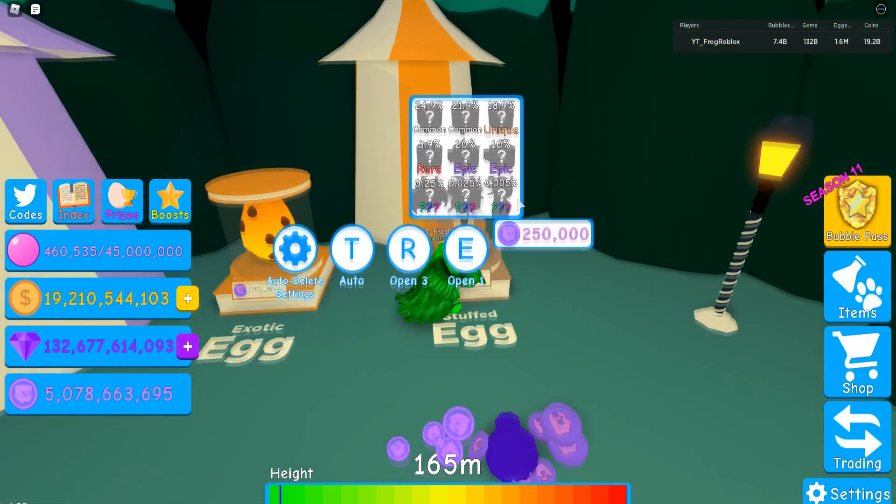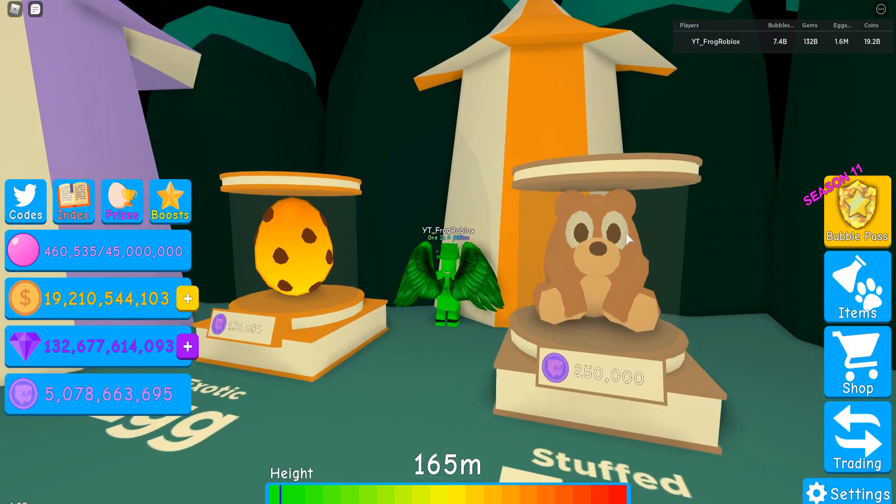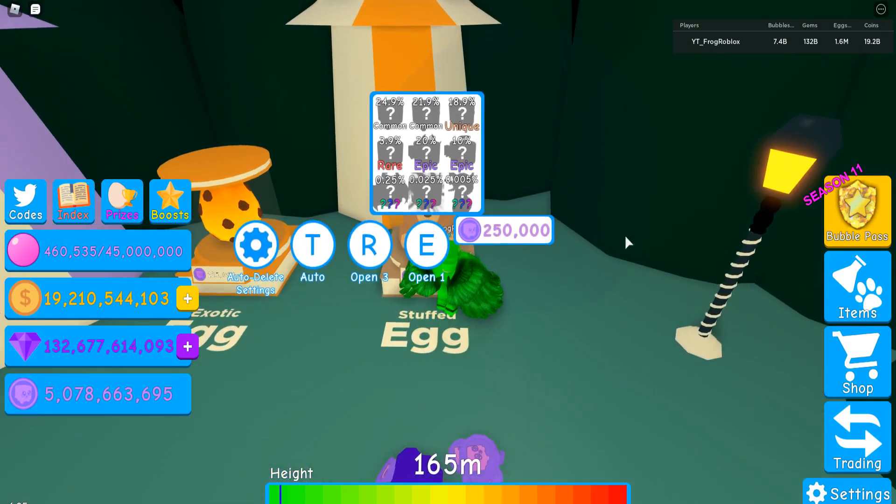The stuffed egg's third tier is the mythic shown in the thumbnail, and the secret is also in the thumbnail from this egg. It looks like a pretty cool egg - the big theme is circus stuff like dragon plushie, elephant plushie, rabbit plushie, unicorn plushie, and all that other stuff too.